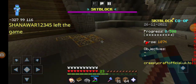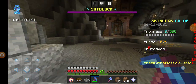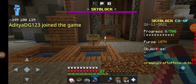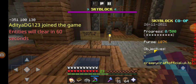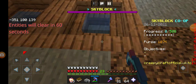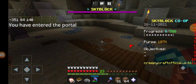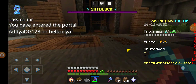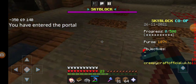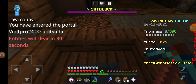Hey bro, where are you? I want to know where you are. Lapis mine and fish — yes! There it is. This is the teleport to lapis mine and teleport to hub. Wait a second, please don't do that. This is lapis mine and this is teleport to emerald mine. Let's go — there is an emerald mine.